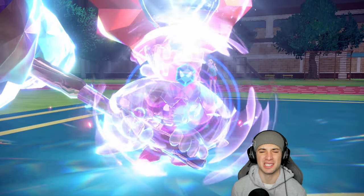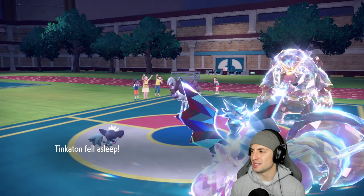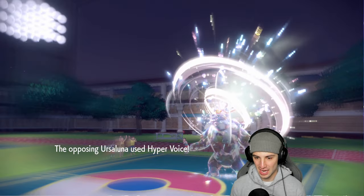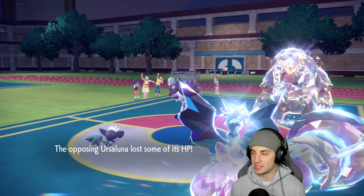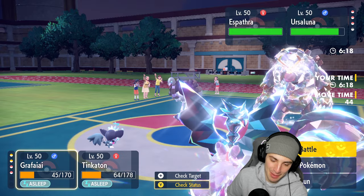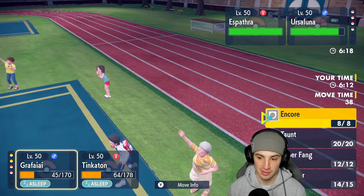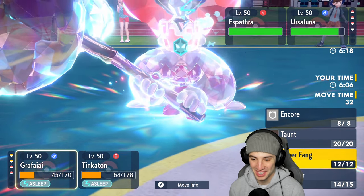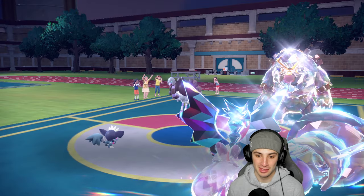Both Tinkaton and Grafaya get put to sleep. They're just going to Hyper Voice left and right. I had Tinkaton all set up — this would have been a good first match. With the sleep and the speed boost in Gravity, Espatha is just going to KO us both with Hyper Voice. If I can land Gigaton Hammer and Grafaya wakes up, maybe there's a chance.